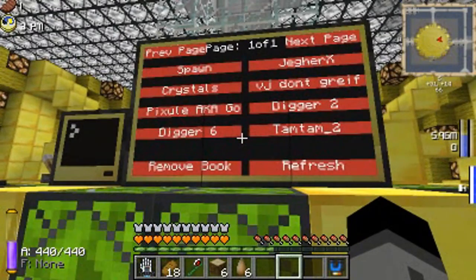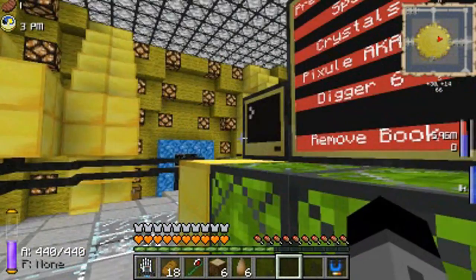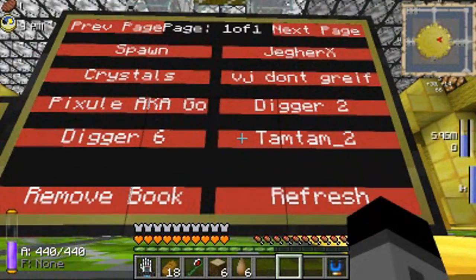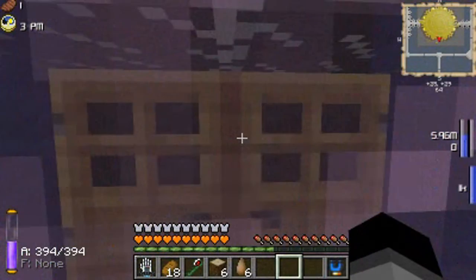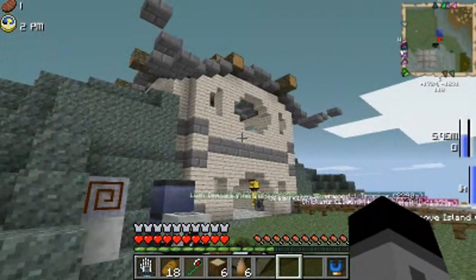Now, for those of you that know Darwulf20's portal code, you basically have an idea of how this works. But for other people that don't know, I'm going to show it to you. So what this does is that you go up here and click a button, and that will lead to a destination. Notice that this just uses one portal frame.